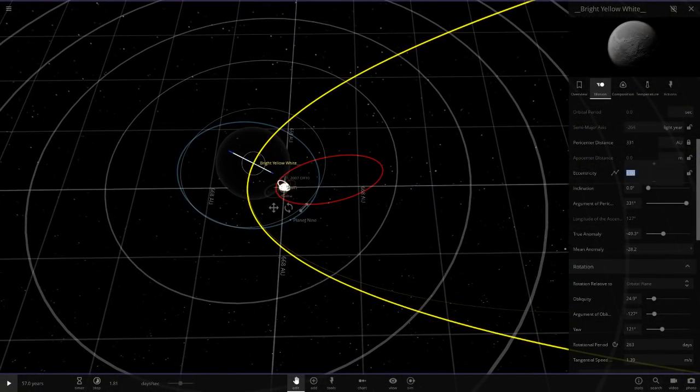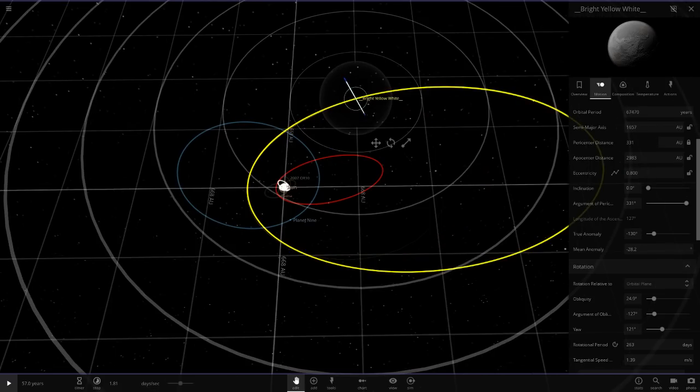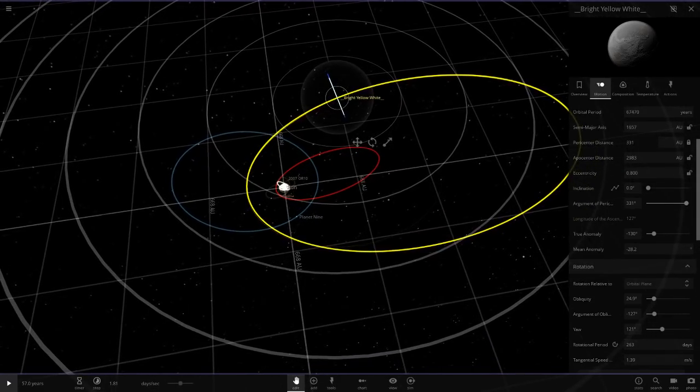We're going to go 0.7. Something a little similar to this. Try 0.8 — it's very, very eccentric. It's a lot more crazy than Sedna's has ever been.